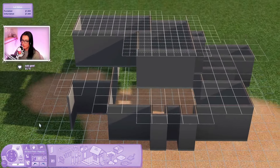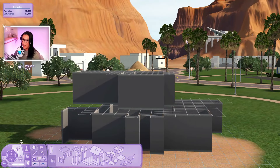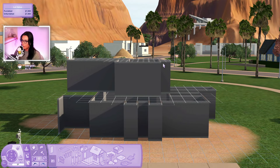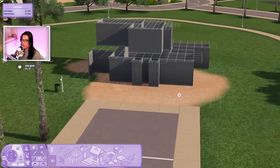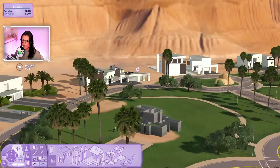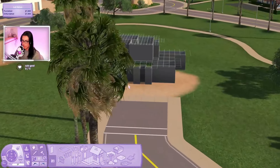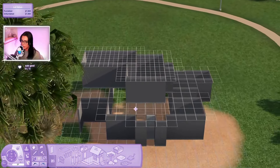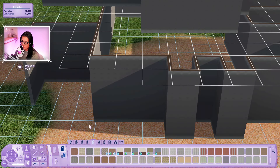What I envision for this is a modern house, but like a modern green thumb house. I'm thinking a grass roof somewhere, maybe some plants up here - I just want it to be very modern, clean, and sleek but with greenery. That's why I plopped us down here in Lucky Palms, because I thought this is kind of the perfect town for this kind of build.